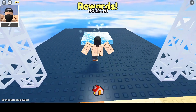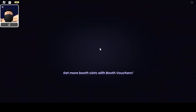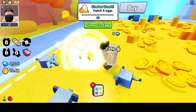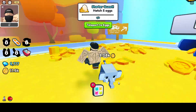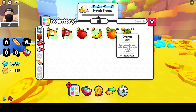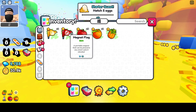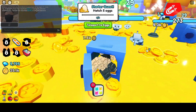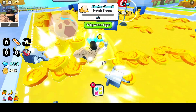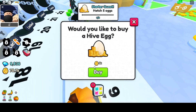We're at the end — whoa, got a ton of new stuff. Skimming more coins. I got an orange magnet flag. So this flag is gonna be like taking in coins for me. Oh yeah. We're at 6k, let's try to get the hive egg.